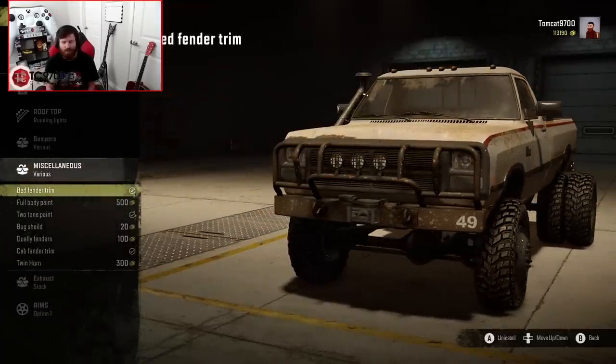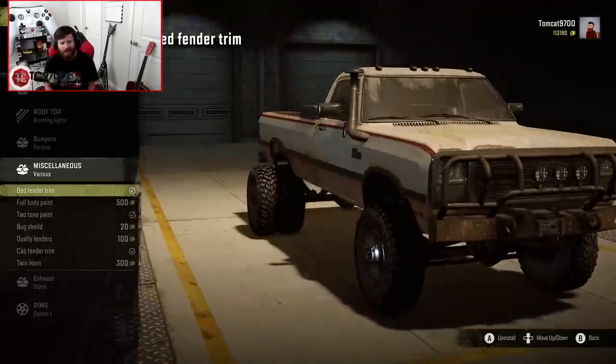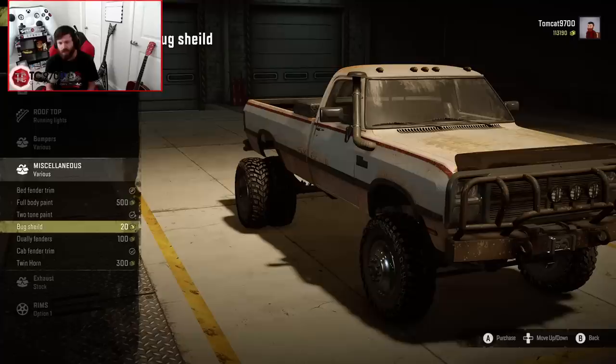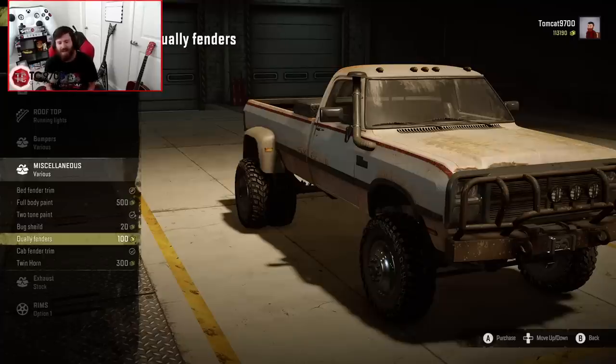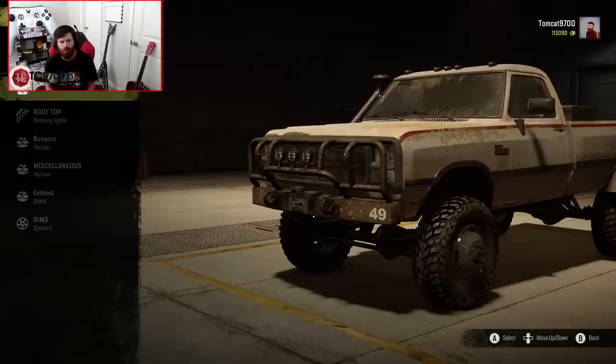Here we get into more of the visual side of things that are really important: you've got the bed fender trim, full body paint, two-tone paint, bug shield, dually fenders — which are one of the most important aspects of this entire build — and the twin horns, should you choose to go with those options. Let's go ahead and throw the twin horns on as well.